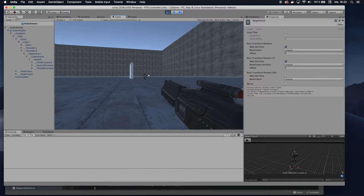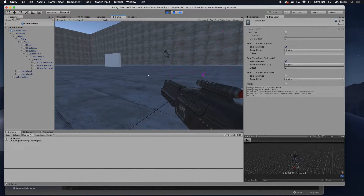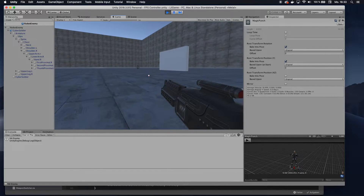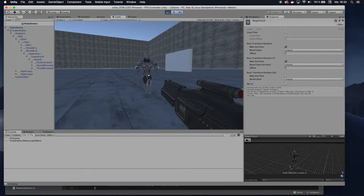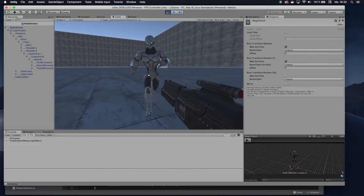We start off with our enemy running towards us and us being able to shoot him — that's not really important for this tutorial. What we want to do today is get this guy to punch us when he comes close enough, so let's get to it.